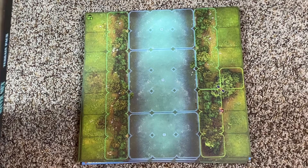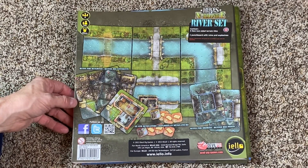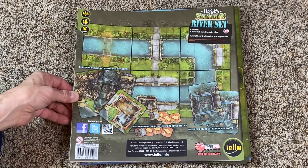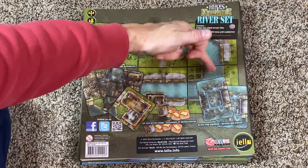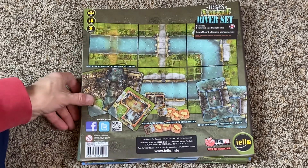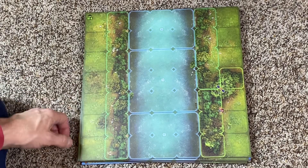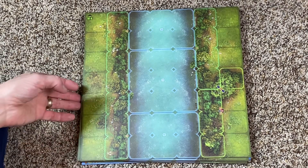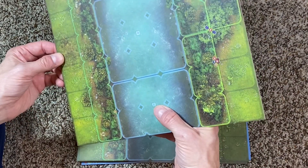It's interesting that it's five tiles because you can't make a complete three-foot by three-foot board with it. You can see what they are — there's a river with a curve, a bridge, blown bridges, and blown buildings. Let's see what we've got here. Pretty wide rivers — it would be hard to cross.